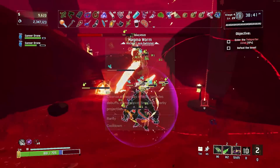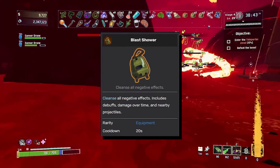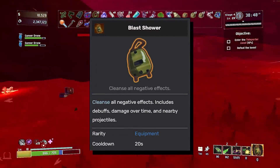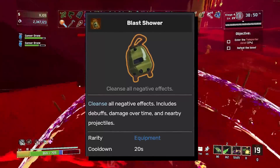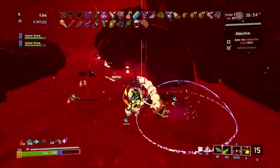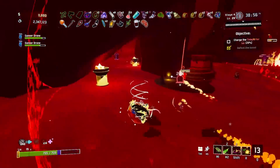The blast shower is equipment with a low 20-second cooldown that lets you cleanse all negative effects. This includes debuffs, damage over time, stuns, freezes, and nearby projectiles. These listed interactions are only the tip of the iceberg when it comes to the true power that this equipment has.